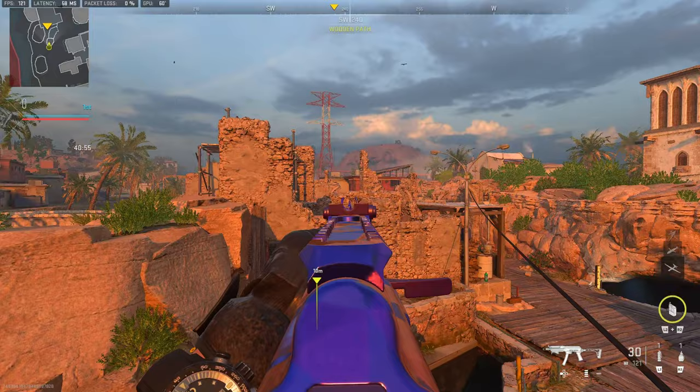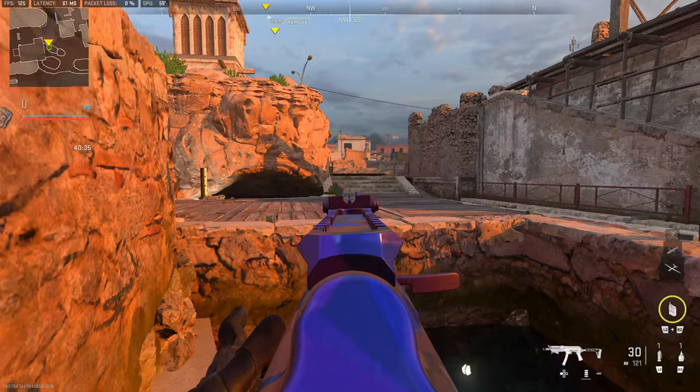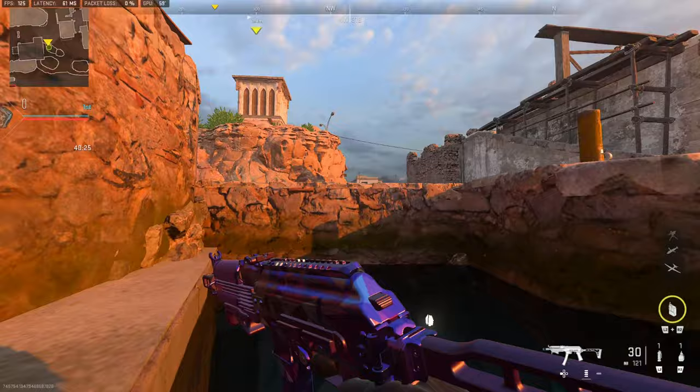Something else that not a lot of people know: when you're in this water over here you can actually lie down on this side ledge and watch the cross like this, and watch the spawn behind as well. This is a pretty good place to be because many people are not expecting you to be standing on the water like this.